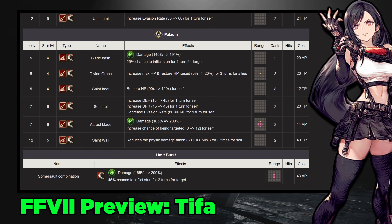Her Paladin subjob brings slashing-type damage that scales off more than just attack, which could be useful if you run into someone stacking strike resistance. It also brings Sentinel, which is very strong for manual PVP when closing the gap. You can get attract blade if you want a crazy evasion tank build. The big highlight though is Saintly Wall — the 50% damage cut three times physical barrier. If people run paladin sub, that'll probably be why: Tifa dodges, and if she's not dodging, she takes 50% reduced damage. That could be more valuable than the courage buff.